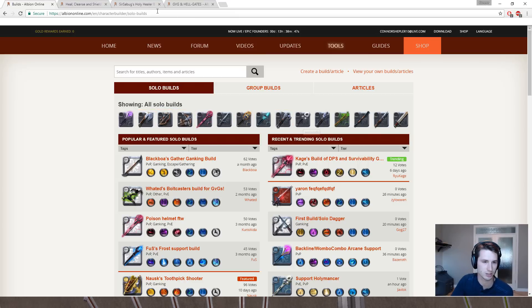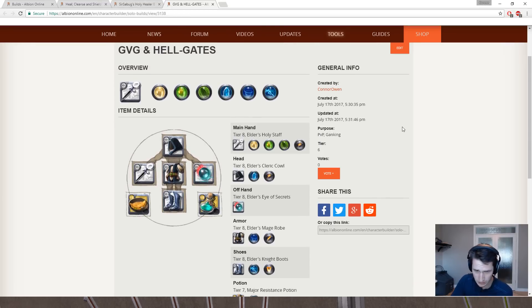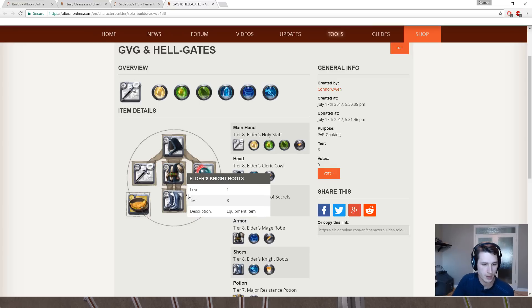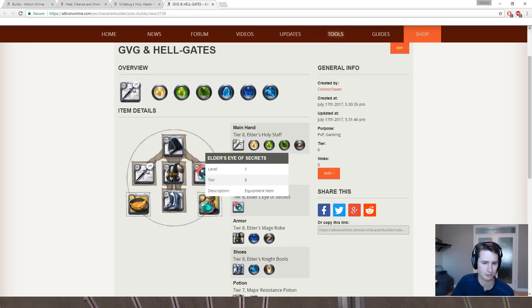I have a healing build that I created today to show you what I use. I've got the Cleric Cowl, and the Mage Robe for the Frost Shield — though I'm thinking about transitioning to the Scholar Robe because of Speed Caster, it's very situational and useful. I also use Night Boots almost exclusively. The Eye of Secrets is definitely something you want in a GVG or Hell Gate situation, though you want to limit yourself cost-wise, especially early game.